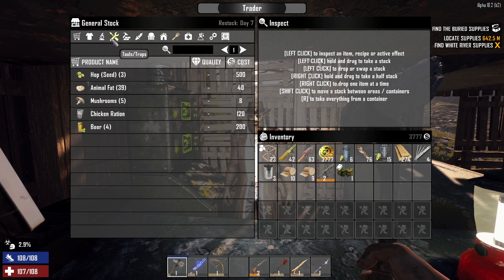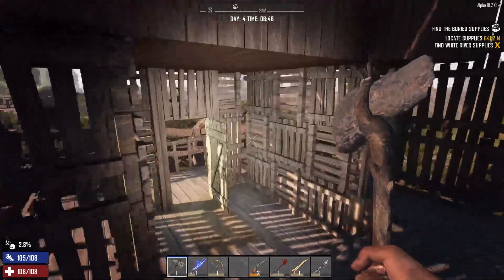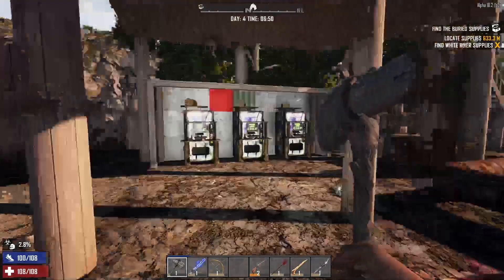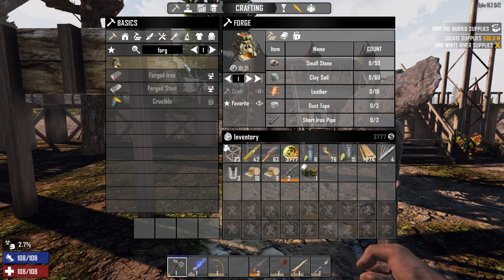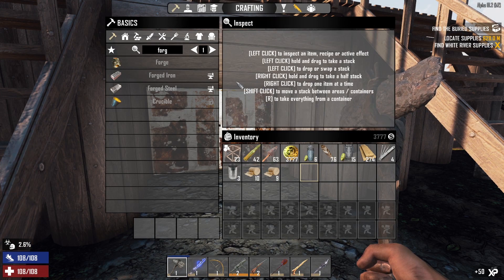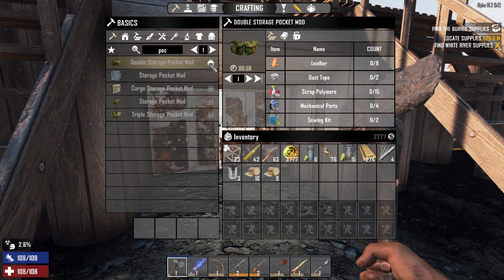I need to grab any ammo they may have for the SMG. They don't have any regular ammo for it, so we're gonna hold off on that. I don't see the point in buying AP ammo and stuff like that this early - that's usually for later horde nights. So that is done. We're gonna go ahead and see about making a forge sometime soon. We should have everything we need for it: small stone, clay soil, leather, duct tape, and short iron pipe. That's gonna take a workbench which we don't have yet - we'll be speccing into that very very soon.